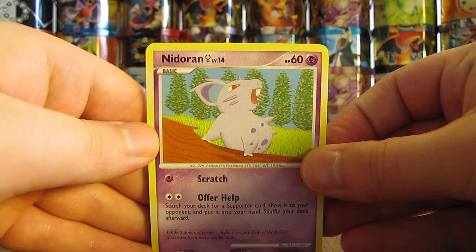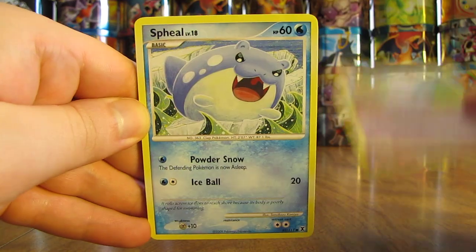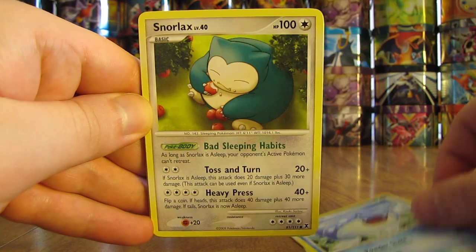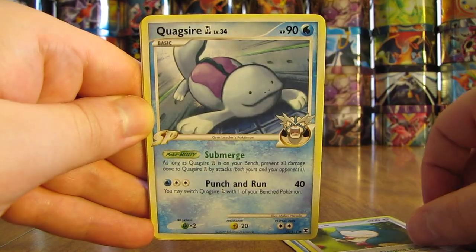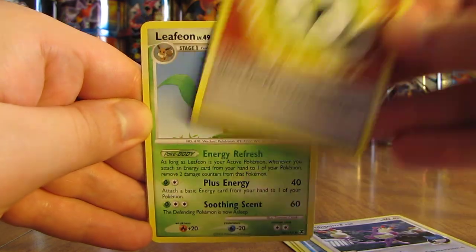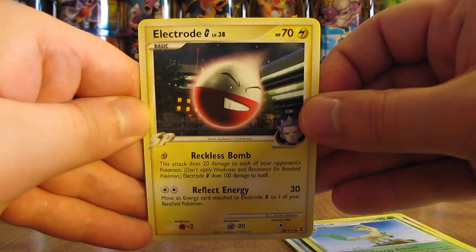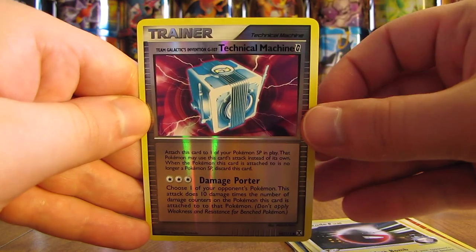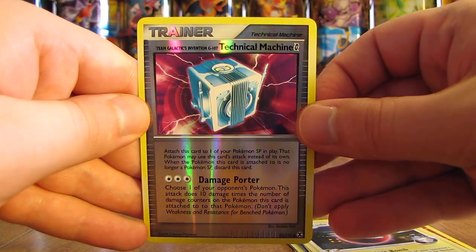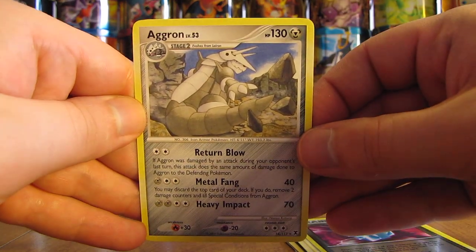Rising Rivals came out in 2009 — seven years ago already. This pack starts with Needleran, Spheal, Snorlax, Quagsire, Ambipom, Upper Energy, Leafeon — pulled a ton of Leafeon so far — Electrode, Technical Machine G. That's a Reverse Holo, Uncommon. And the Rare in the pack is an Aggron non-holo.